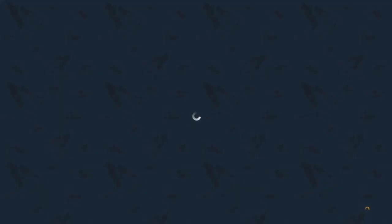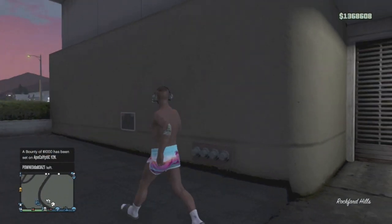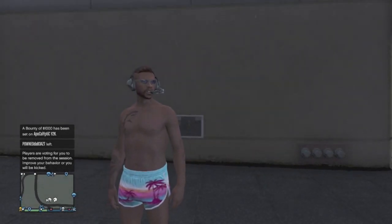Once you get to the Swap Character menu, you can clearly see that my character does have the pilot headset on. If you guys are doing this glitch, all you're simply going to want to do is select the character that has the headset on, and by doing this it will put you back into the GTA 5 Online session. As you can see, once I spawn back inside of the game, my character is clearly wearing the pilot headset even though I'm not inside of a helicopter — so this is a really awesome glitch to do.